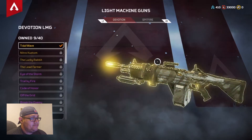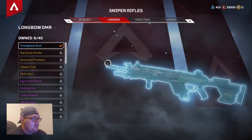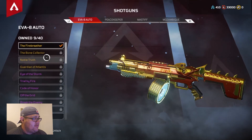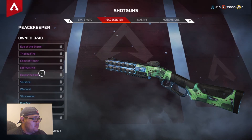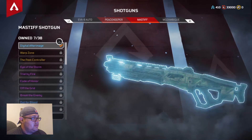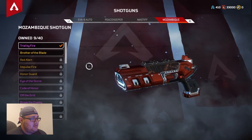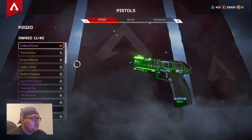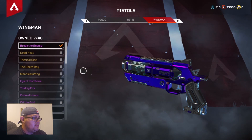Power. Tidal Wave — I like that one. Got the Fire Breather. For this we got the Mastiff — I'll try this one out. And this is the Wingman.